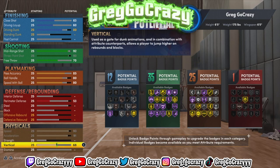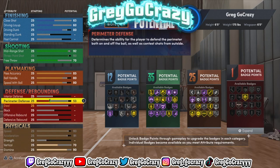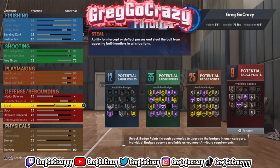For playmaking, I put it at 80-85 for the pass so you can get gold bullet passer. I did max out most of the physicals. I put a 70 vertical — you might need a 75 to get the good dunk packages, but 70 works just as well.